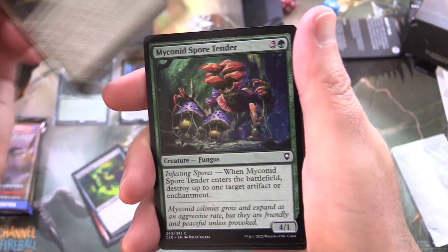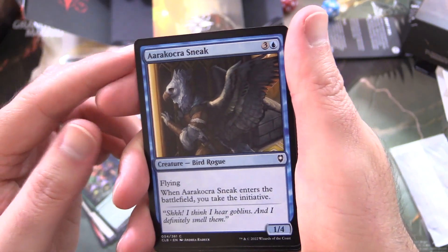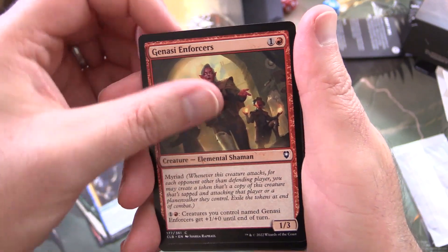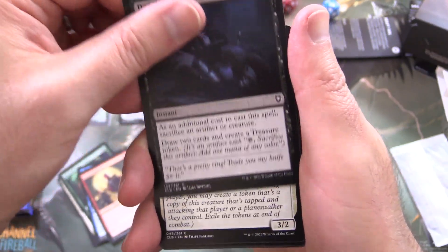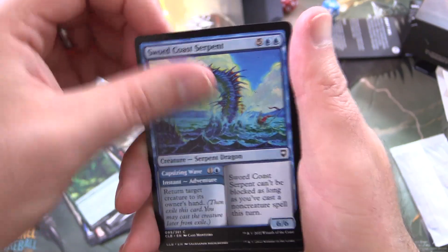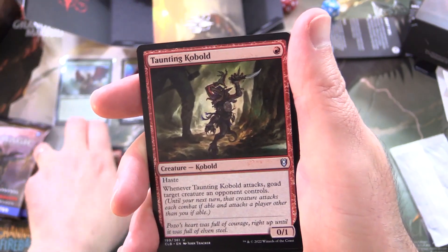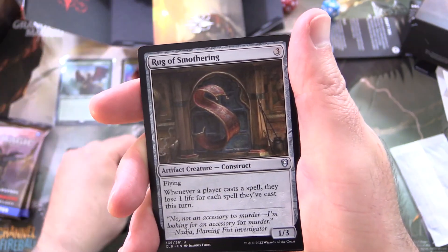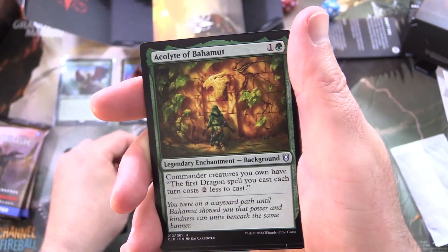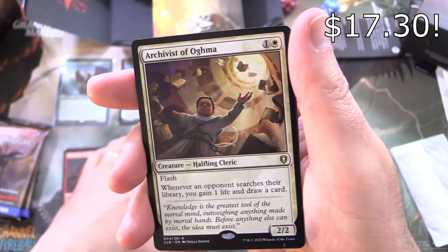Thieves' Tools, Martial Impetus, Myconid Spore Tender, Aarakocra Sneak — that's hard to pronounce — Genasi Enforcer, Deadly Dispute reprinted, Tabaxi Toucaneers, Lurking Green Dragon, Sai Coast Serpent, Reckless Barbarian, and Taunting Kobold for the uncommons. Rug of Smothering, Split the Spoils, Thrakkus the Butcher, Acolyte of Bahamut, and Archivist of Ogma.